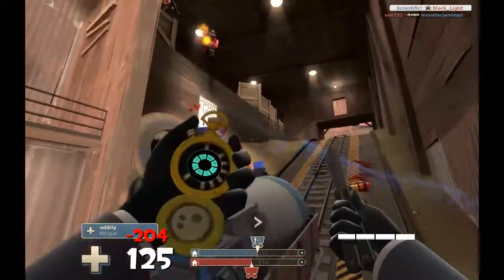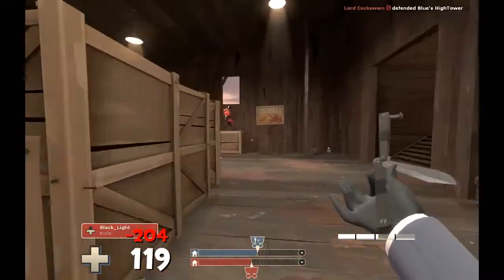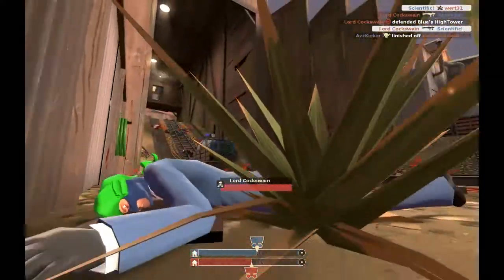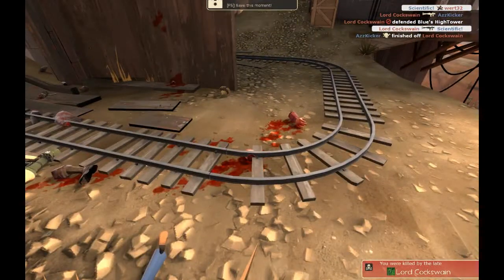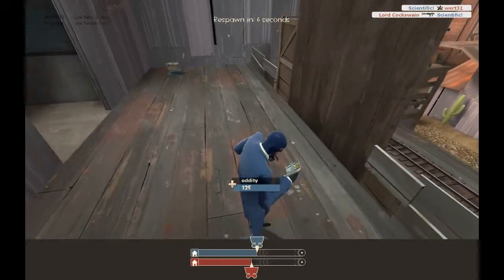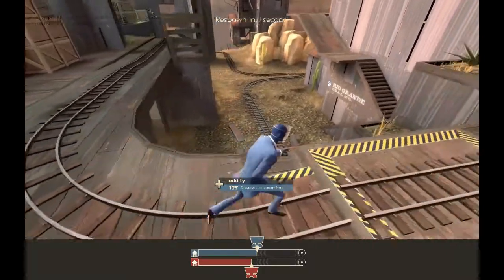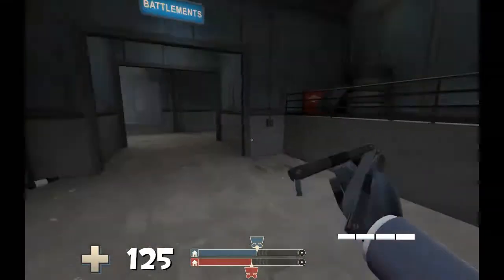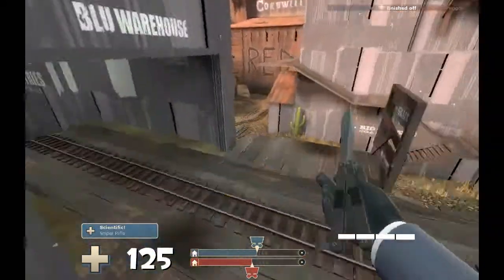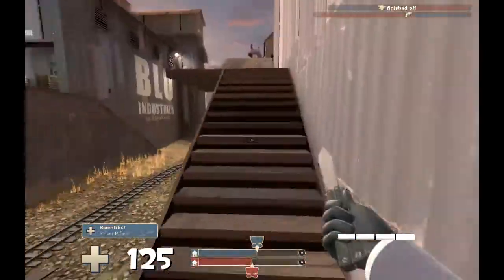Their whole team's pretty much dead so I try to push the cart, but there are two soldiers there. I get an easy stab on one and die to the other, but he kills himself. We're looking at a deadlock — nobody's really pushing. The spy can't jump over a wall, so whatever.